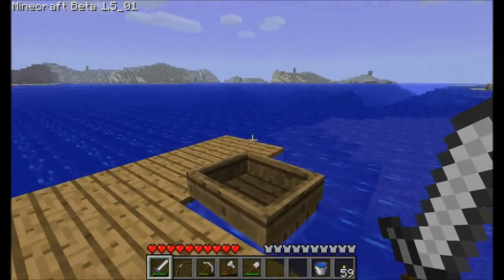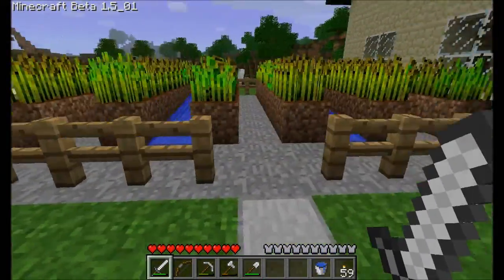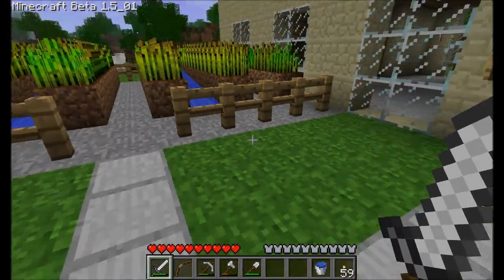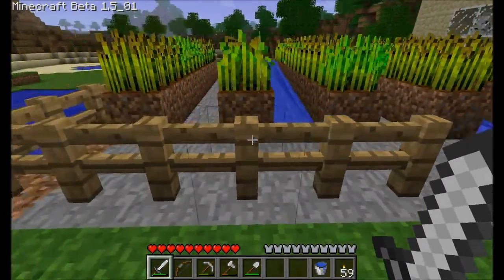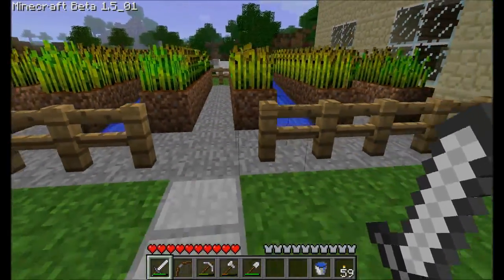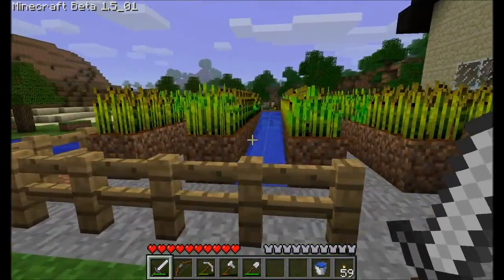Another thing I did is I added this piece of the dock — there's my boat. I added a fence with just a single opening and it seems to be working well. I also replaced the grass with smooth stone because mobs were spawning in here and doing some damage.